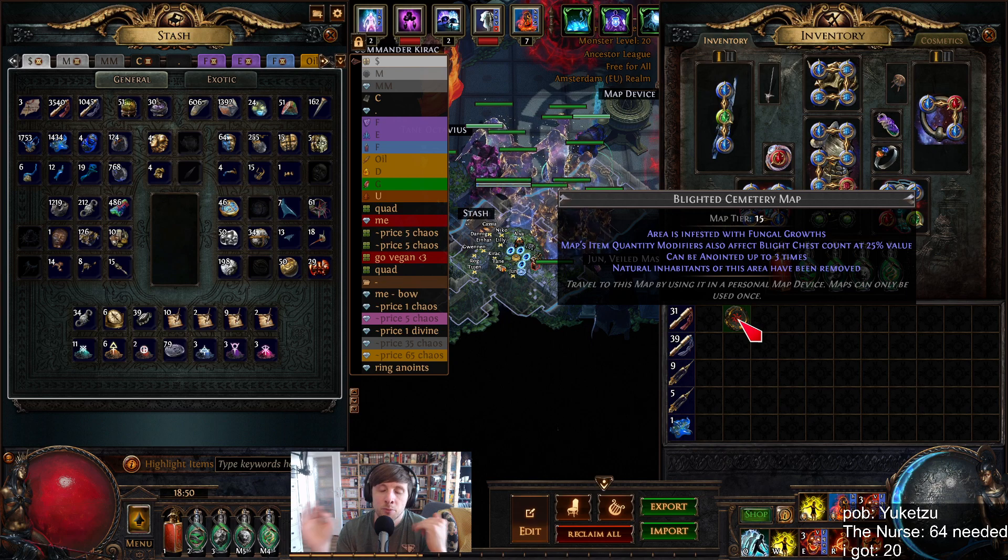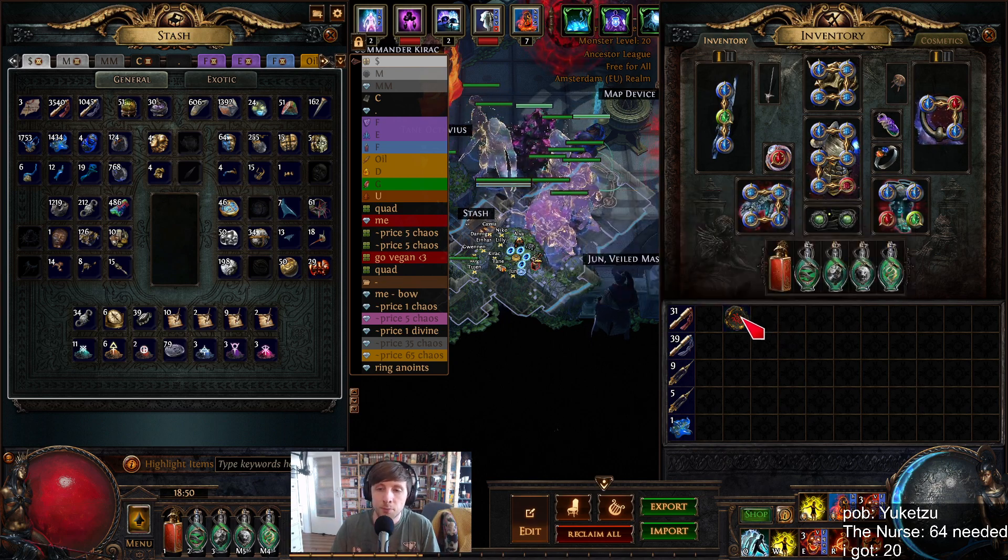How do you craft the map? What ring anointment do you need? What towers do you place? Let's go.